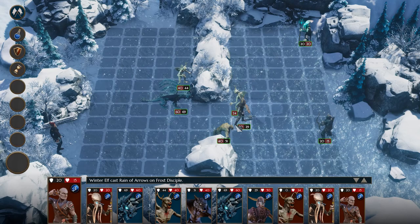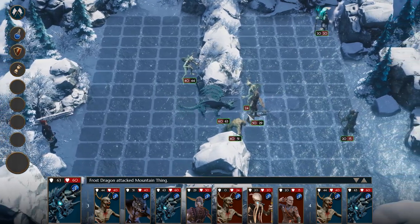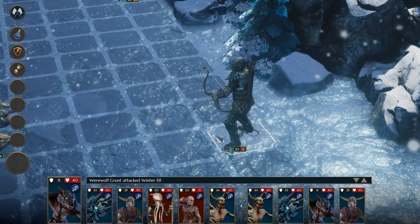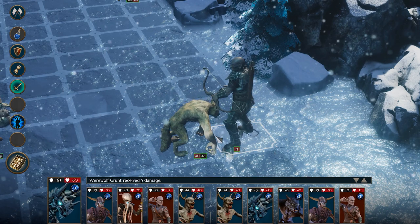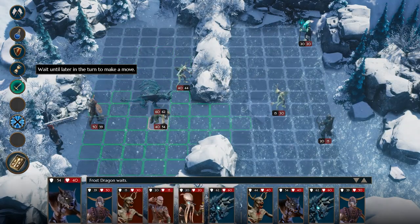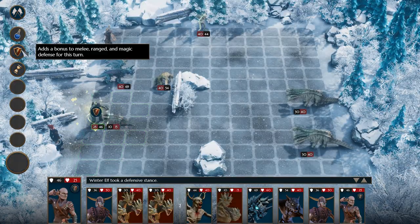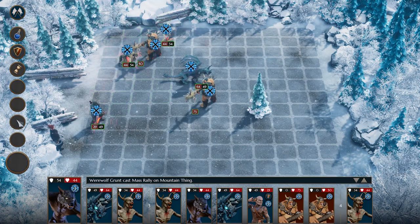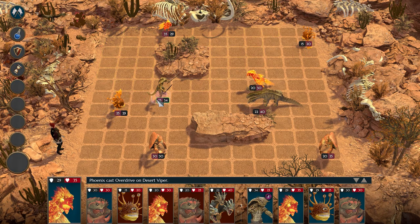Units have several common actions that they can perform on their turn. Melee and ranged attacks can be used against foes to inflict damage. You'll need to break through a target's shield first before you can start reducing their health and eventually defeat them. Use wait to delay your unit's action until later in the current turn, and use the defend action to bolster your defenses against incoming attacks. Many units have access to unique spells which they can cast using mana — recruit different units to your army and experiment with the tactical possibilities of a wide variety of offensive, defensive, and support spells.